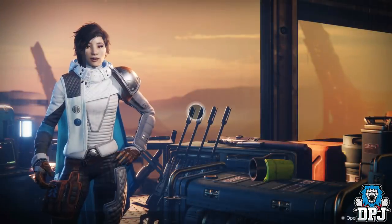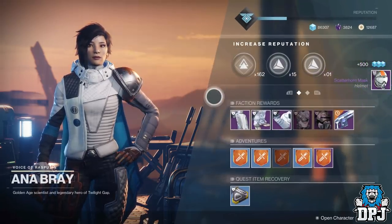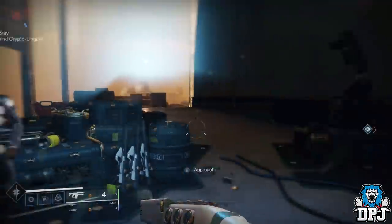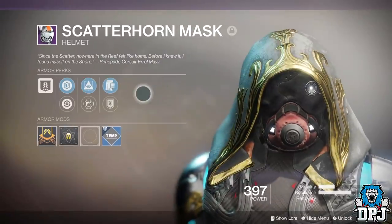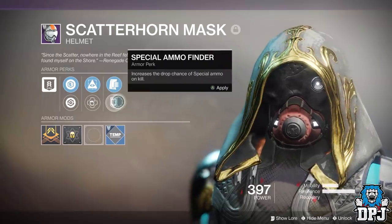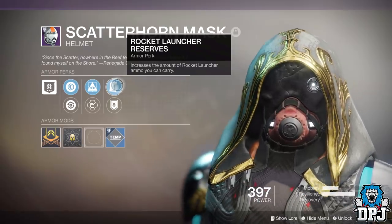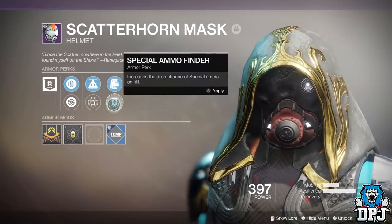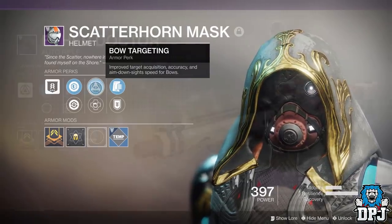Bungie says it's an issue: new Forsaken gear is dropping from this week's Mars Flashpoint. You can actually get new Forsaken armor and weapons that look absolutely amazing by completing the Flashpoint on Mars. At first we all thought it was intentional, but Bungie tweeted that it's actually a bug they're aware of. I'd recommend getting on Mars and doing your Flashpoint now just in case they remove it.